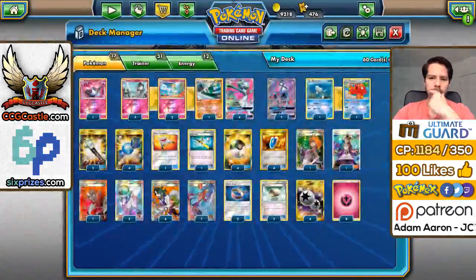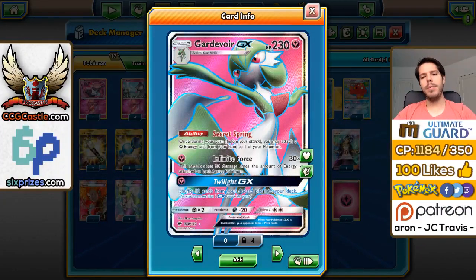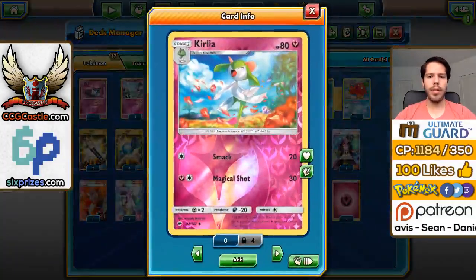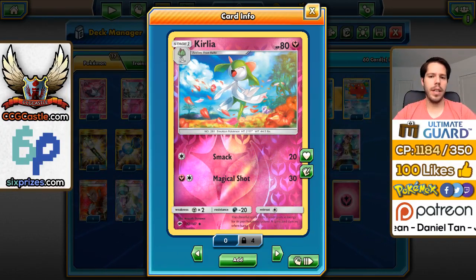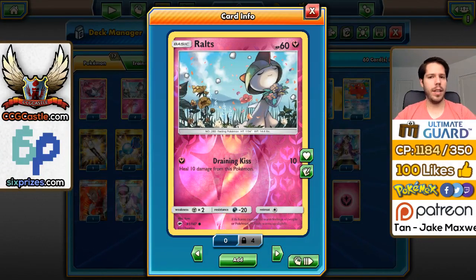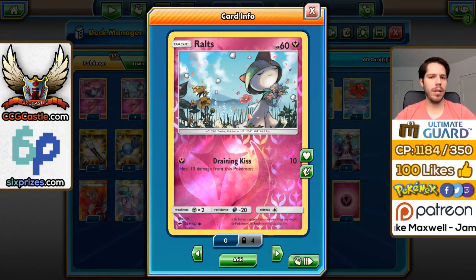Paired with the Darkness Resistance from Gardevoir GX, this basically means you want to bait Darkrai every round in the upcoming tournaments. We also have Curulia, which doesn't do anything too splendid — just Max and Magical Shots for energy — and neither does Ralts, just Draining Kisses that heal damage. But if you're attacking with Ralts, you're probably in a bit of a pickle.